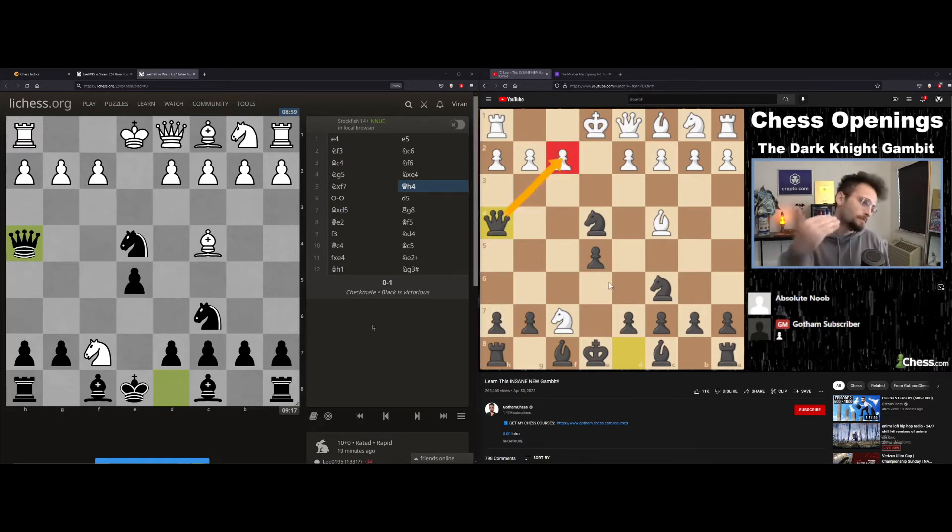The bishop is very loose when the queen is on h4, which means the knight is also very loose. It was very funny to me that this got pulled off. If white plays g3, that loses literally on the spot — knight takes g3.